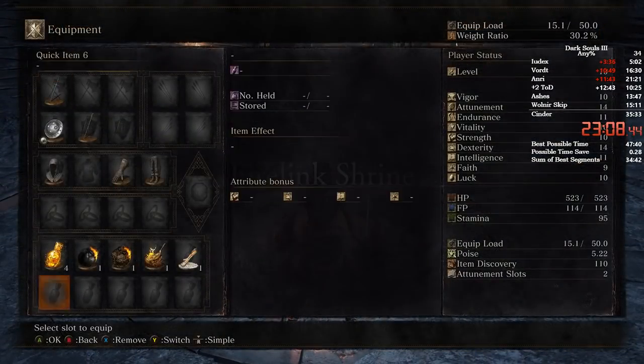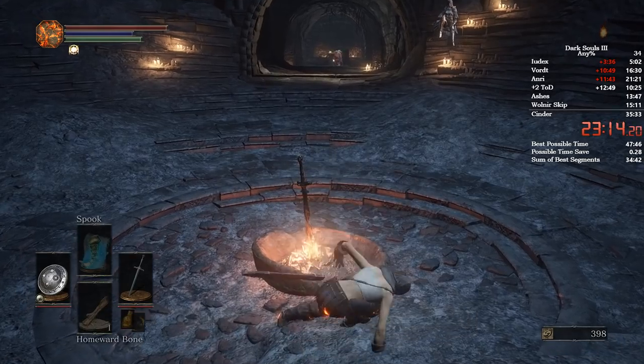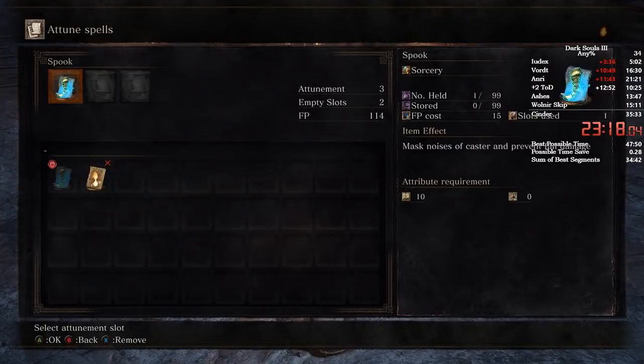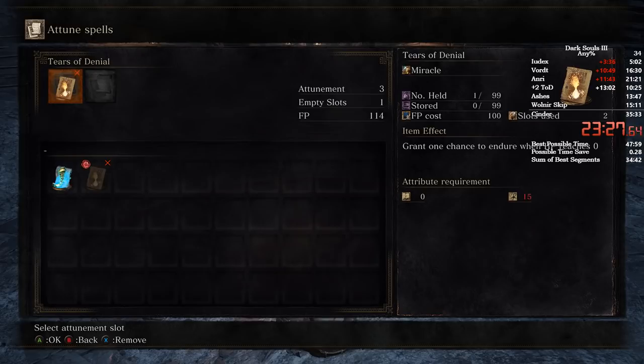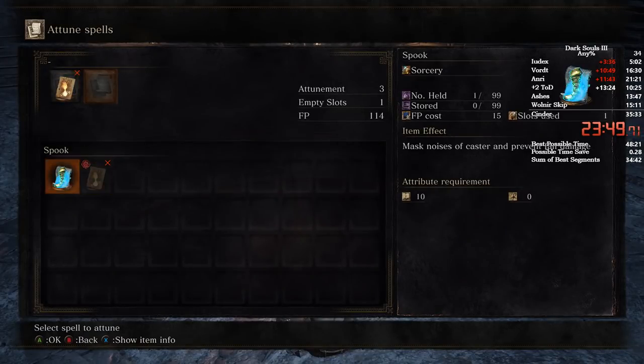From here straight away equip your ring. As soon as you've equipped it, rest at the bonfire, go to attune spell. You don't want Spook in the first spot — instead go straight to Tears of Denial, equip it, then put Spook in the second slot. Press A, right, A, right, left, A — so then you've got Tears of Denial in the first spot and Spook in the second slot.